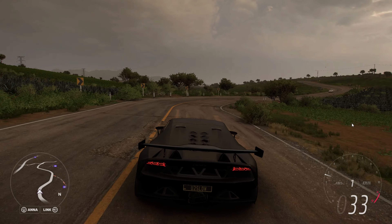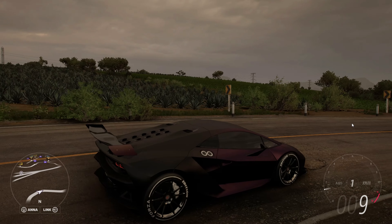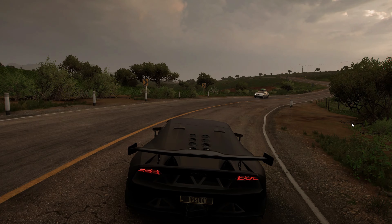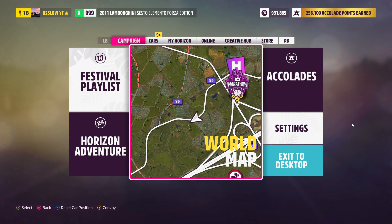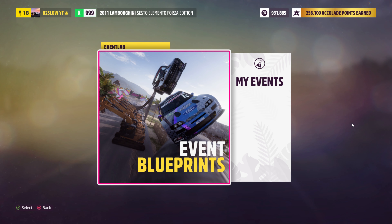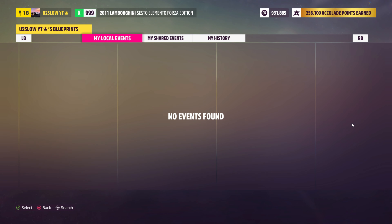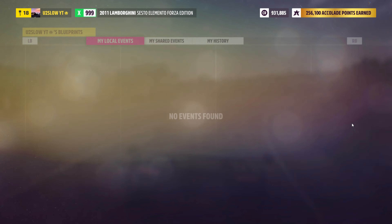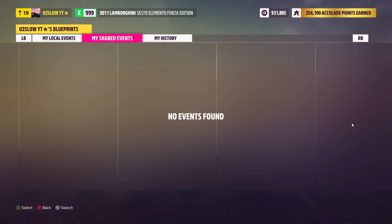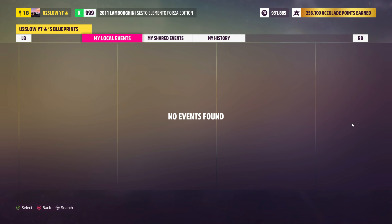Get yourself a Forza Edition car. Then go to the Creative Hub, press Event Lab, and go ahead and press Event Blueprints. I've already downloaded the event — actually, it's not here yet.